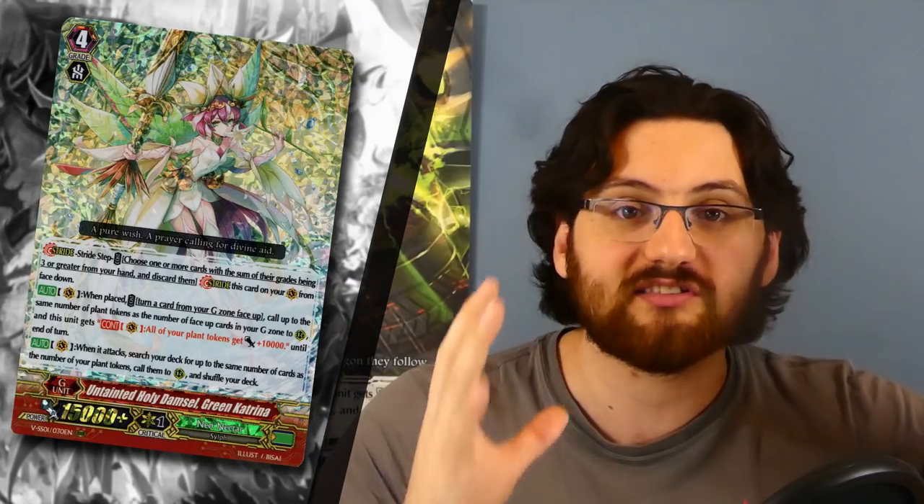And we end with the last stride card of this set: Untainted Holy Demise Green Katrina for Neo Nectar. This card was in the winners category — at the time we discussed how it, just like Gasteel, opens up a lot of potential and experimentation with such wide, versatile use. We were still speculating on how powerful it could be. But right out of the gates, a new token strategy emerged that just dominated the meta and still does to this day. With the prospect of new support from the Asha Trial Deck and the next stage booster set, it can become even crazier. That's why this card is definitely going up from winners to absolute winners — it was just insane.